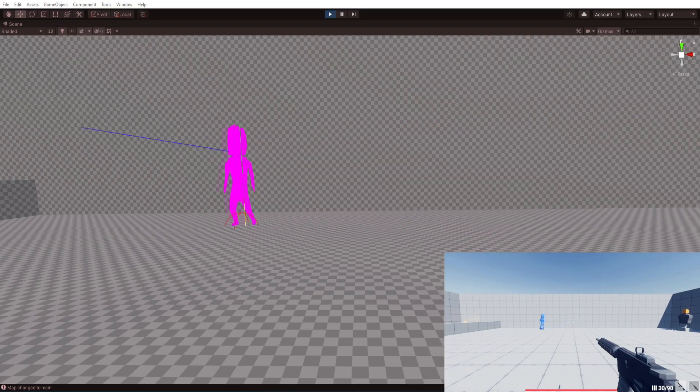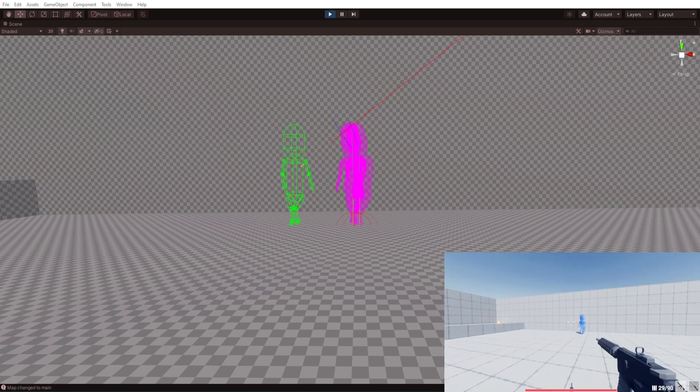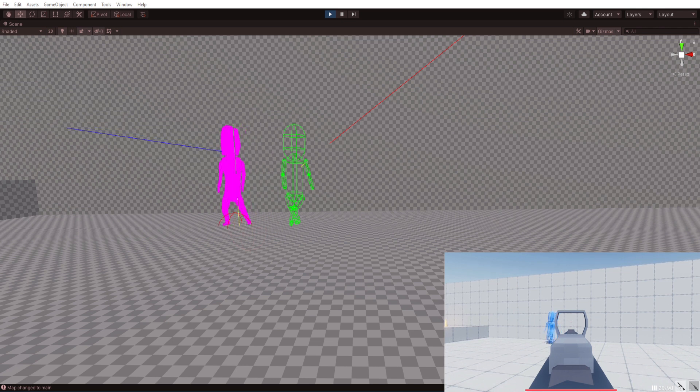Here we are looking at the game from the server's perspective, with the client in the bottom right. Let's go ahead and shoot this enemy. As you can see, the shot hit, and the rolled back colliders are represented by the green wireframes. Let's take a look at that shot again in slow motion. The shot was fired on the client right about now, and a few milliseconds later the message reached the server, the server spawned in the rollback colliders, and the shot was registered.